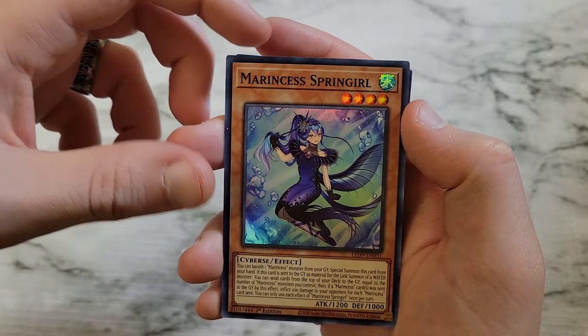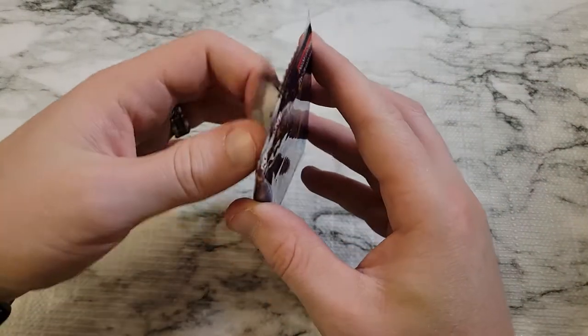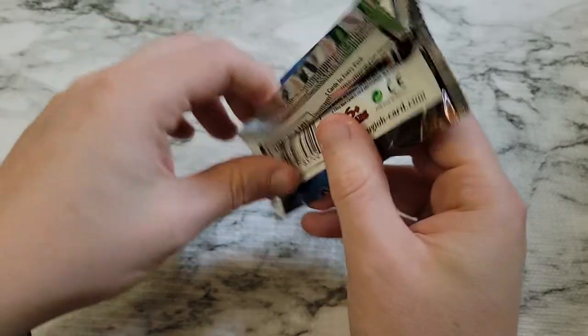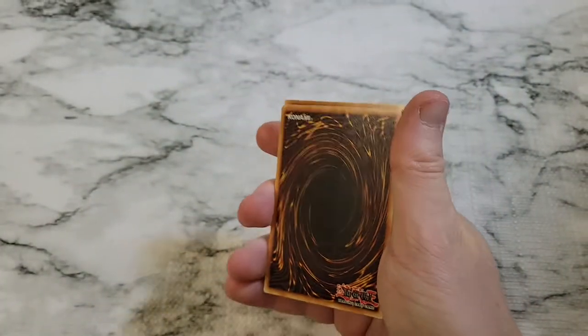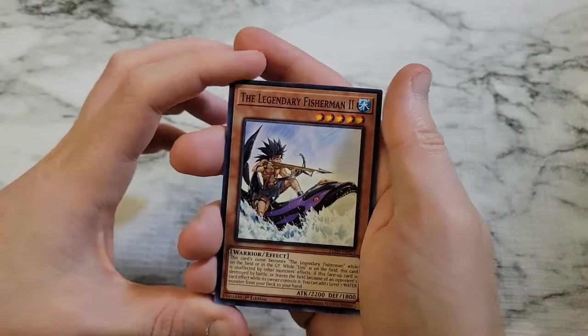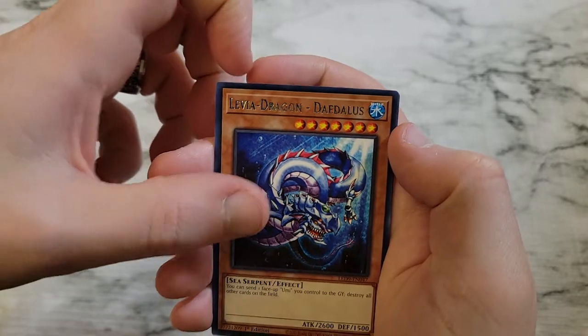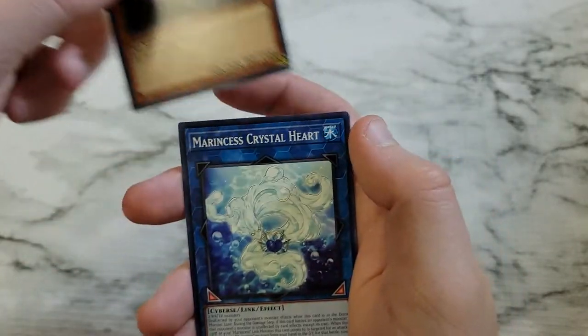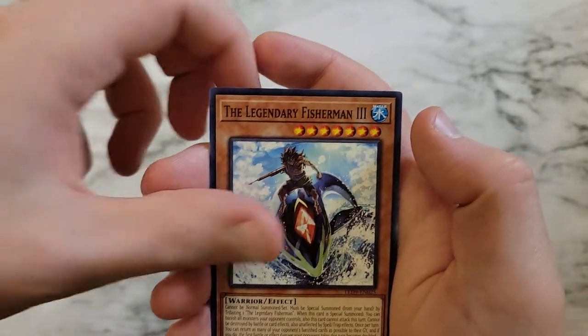Marincess Spring Girl and Legendary Fisherman. Got a doubled up pack there, we'll take it. These Legendary Duelist sets are always interesting. Legendary Fisherman 2, Levea Dragon Daedalus again, Marincess Crystal Heart, Legendary Fisherman 3, and Rage of Kairu Shin.